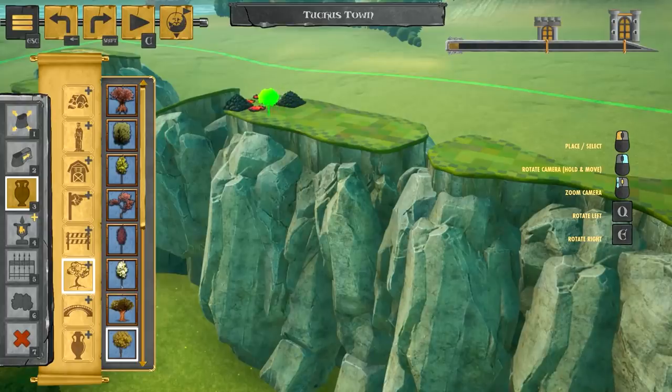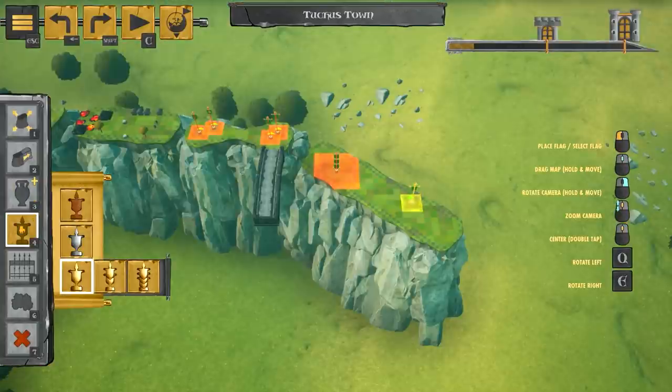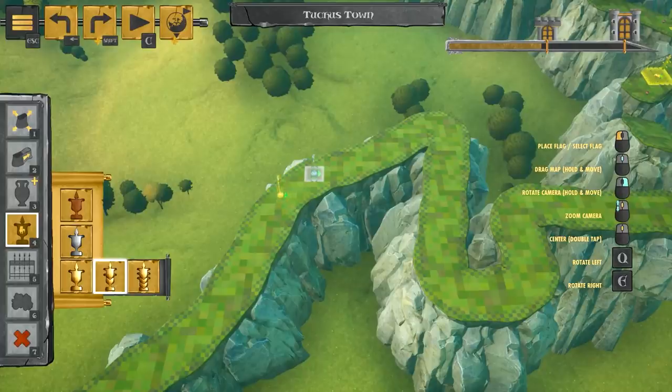The new course creator has potential, but is perplexingly unintuitive in spots. Some options require obtuse extra steps to use. The grid only allows item placements in four directions but track placement in any direction, and items sometimes clip through the environment after placing them.